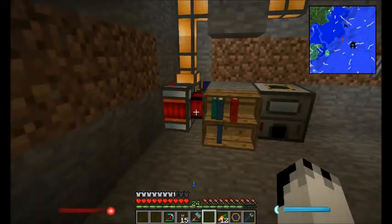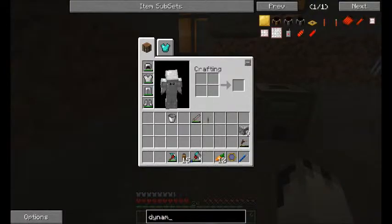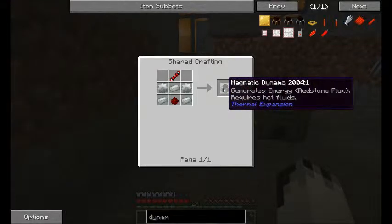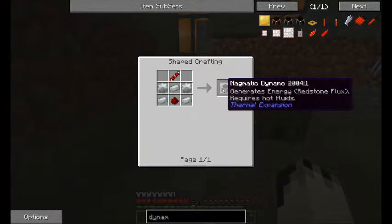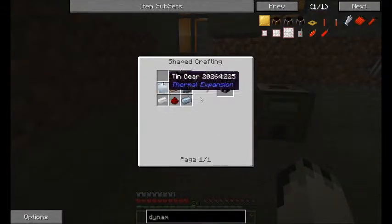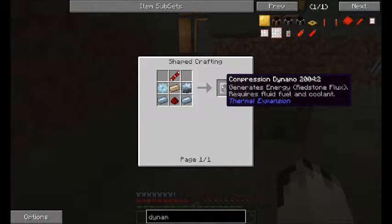It's a new power system - they use dynamos. You've got the steam dynamo, which is the basic one, and then the magmatic one, which is the one that runs on lava. Press shift and you can see exactly what it does - it requires a hot fluid, so lava. And this is the one I'm using at the moment - the compression dynamo. It's really cheap, just a load of tin. It just requires some kind of coolant, which I'm using water, and fluid fuel, which I'm using just BuildCraft oil at the moment but hopefully I'll bump that up to BuildCraft fuel.